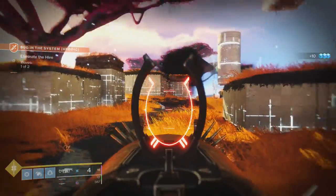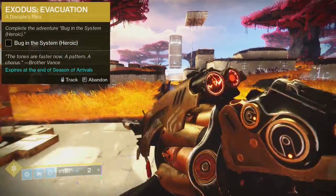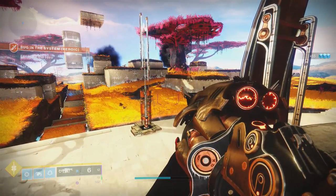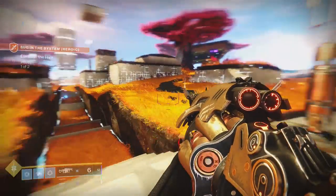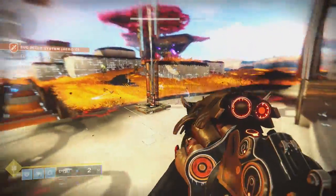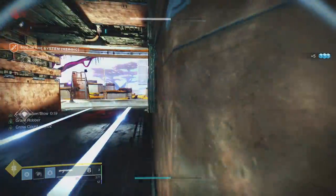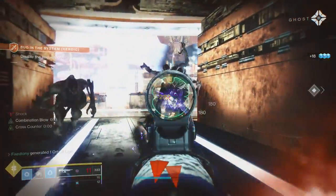Essentially, you have to kill a Cyclops. Once you kill the Cyclops, he drops an electric orb — you dunk it in the middle and then protect it from Hive. The only problem is they start spawning everywhere, so you'll have a Knight just chilling on the thing. Just know that if any Hive go in the middle and break the connection, all you have to do is find another Cyclops, kill it, he drops another orb, dunk it, and then wait. That's really it.